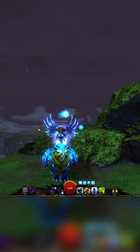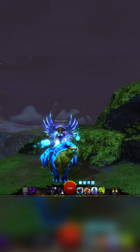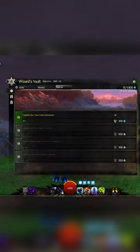This is how you can get this beautiful griffin skin for free. To get started, head over to your Wizard's Vault. Make sure you have 1000 Astral Acclaim, and this can be done by completing daily, weekly, and special objectives.